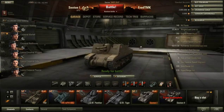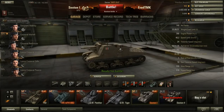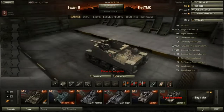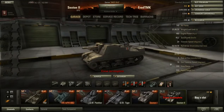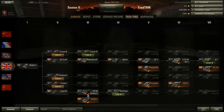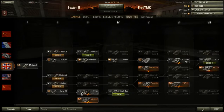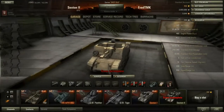So what's so interesting about the Sexton 1? Well, first it's almost an exact copy of the Sexton 2, which you can find in the regular British artillery branch. So we basically have two almost identical vehicles.